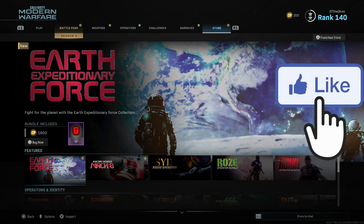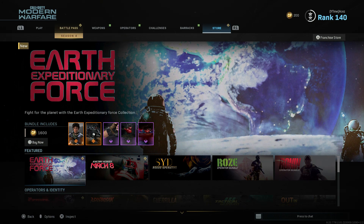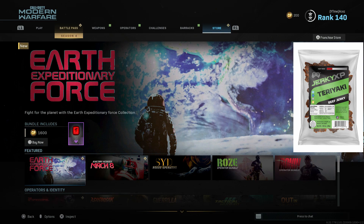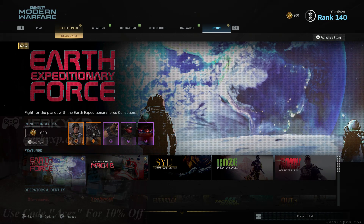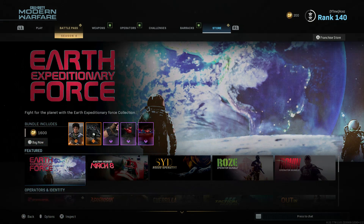Before we get into the video today, a few things: one, make sure you're dropping a like on this video — we're gonna set a highlight goal of 100 likes, let's try to crush it. And number two, it is Teriyaki Tuesday for Jerky XP. Ironically they are sold out of the teriyaki flavor, but make sure you check them out and use code ACES at checkout for 10% off your order.